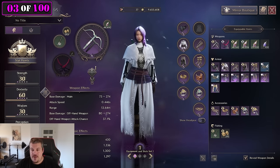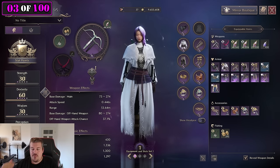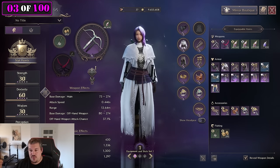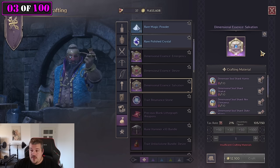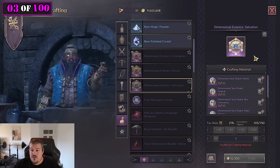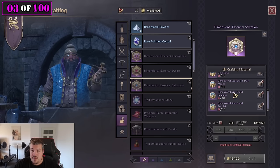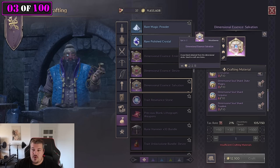Blue gear gets upgraded to plus nine, then transfer it into purple gear. Purple gear also gets upgraded to plus nine and will then be transferred from tier one into tier two once that is available later. Do not rush purple gear — a fully traded blue item is better than a plus six purple with maybe one trade. Wait, be patient, and then upgrade to purple once it actually makes sense and you get a power spike.